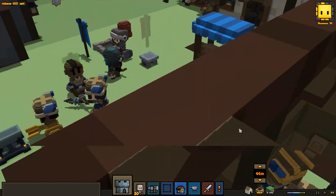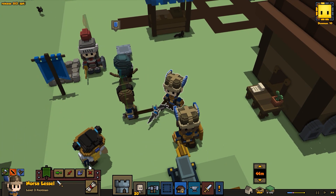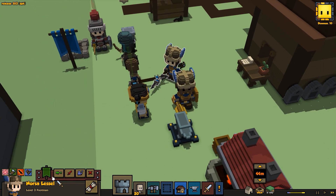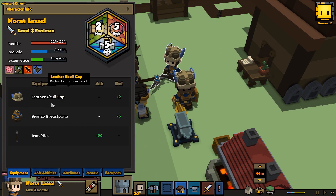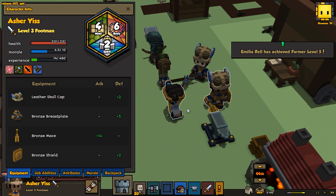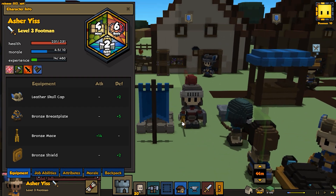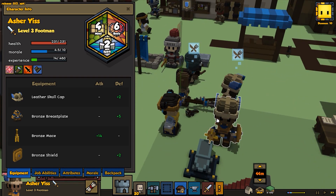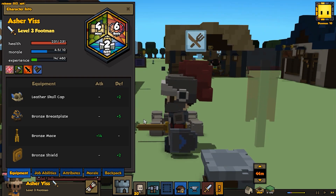Do we have two knights now, or is that warrior just wearing a copper helm like the knight? I think he's just wearing a leather skull cap. I guess they changed the looks of those skull caps and made the knight a little bit different as well. This model used to be kind of what the knight looked like, but they gave him a proper knight's helmet — pretty cool.